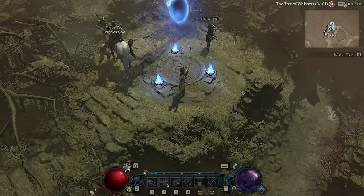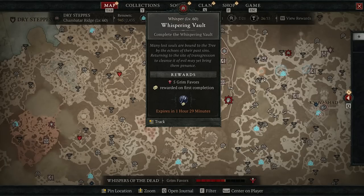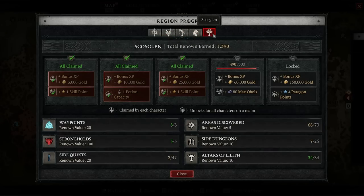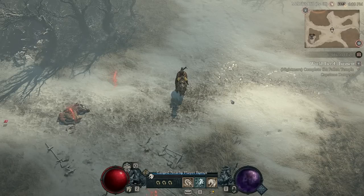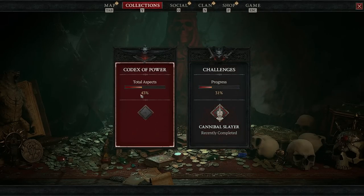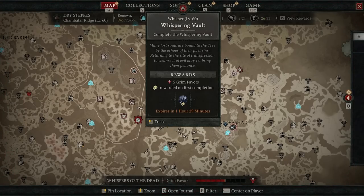My favorite way of getting Grim Favors is definitely doing dungeons. I really like doing these dungeons for a few reasons. Number one, they give you a ton of Grim Favors — just two dungeons is enough to go collect your reward. But because I am not done with my Renown game at all, I am still unlocking aspects, which you can see here on our Codex of Power. So I find doing the dungeons extra rewarding because not only am I getting these Grim Favors, I'm also unlocking Renown for my entire account and these legendary aspects that I'll be able to craft later.